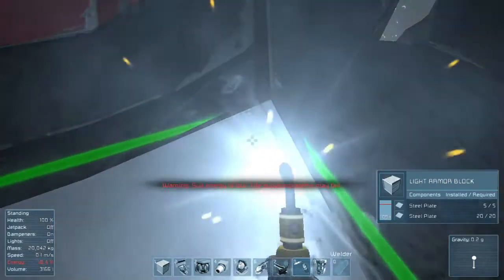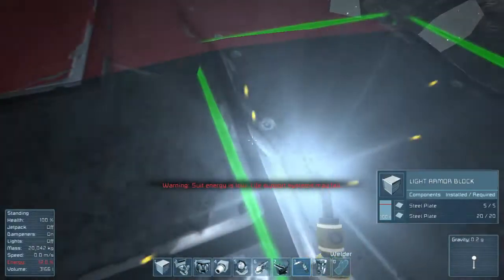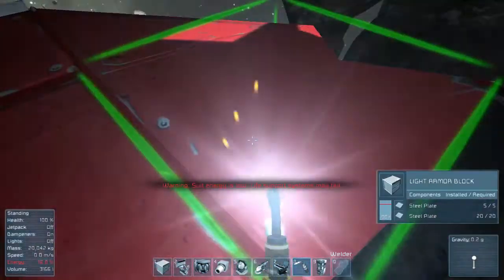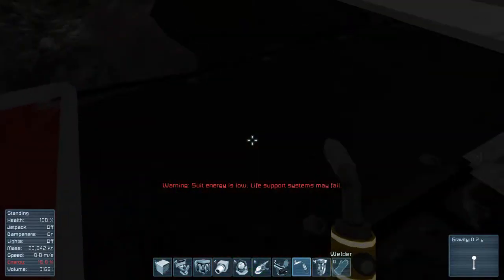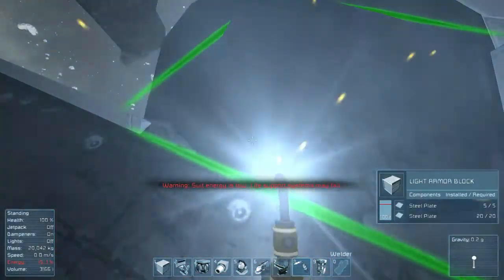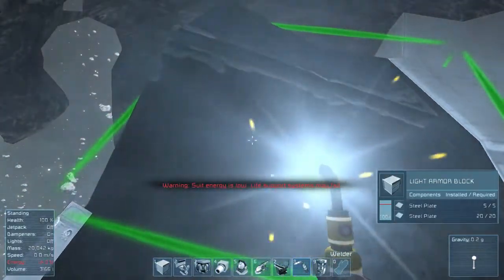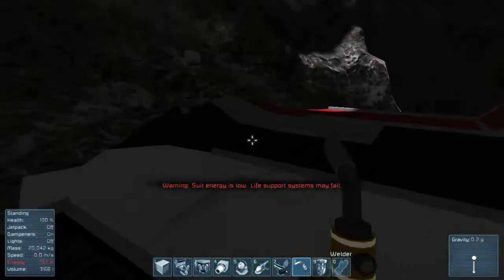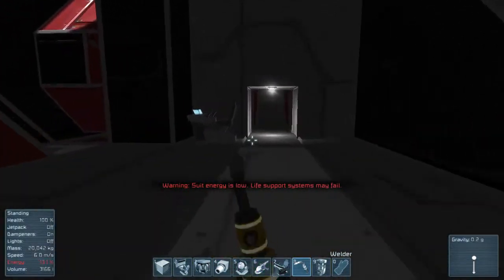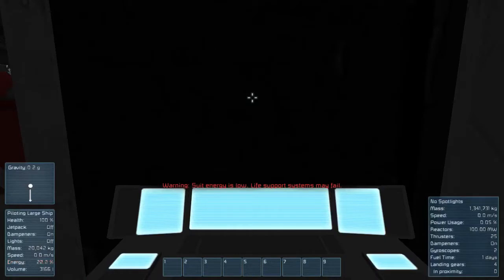We could come by and fix up some of these blocks, just make it less dangerous. OSHA would have a lot to say about metal just sticking out everywhere where people are working — Occupational Safety and Health, something like that. We'll run over and jump into our cockpit and get our suit all filled up so we can live.